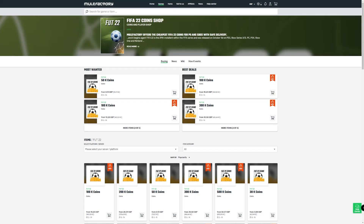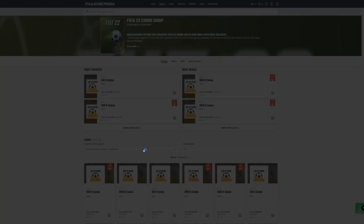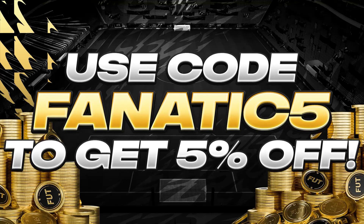Before I get into the video, if you're looking to get some very easy coins which saves you from actually having to make investments and be patient, then there's no better place than Mule Factory. Head over there and get yourself some cheap, fast FIFA 22 coins, completely reliable, and if you use Fnatic5 at checkout, you'll also get yourself a 5% discount. Link can be found in the description down below.